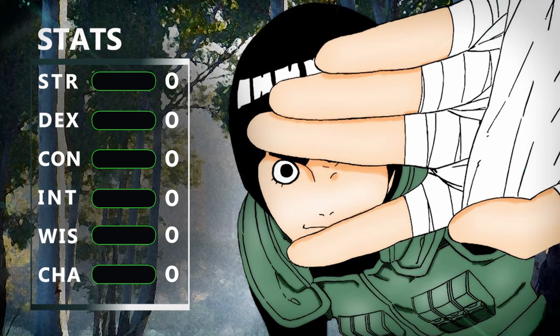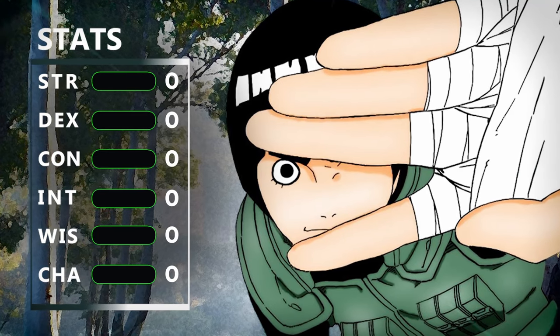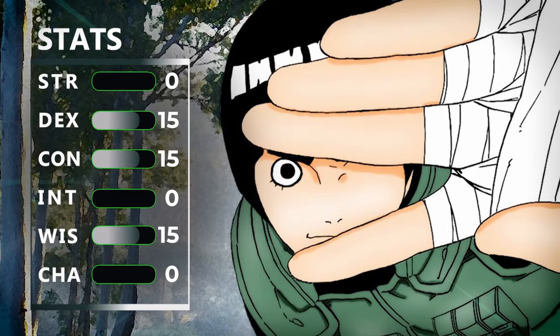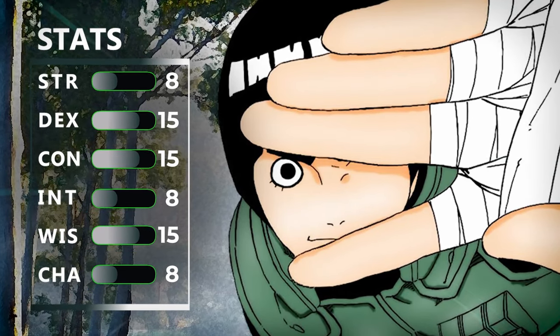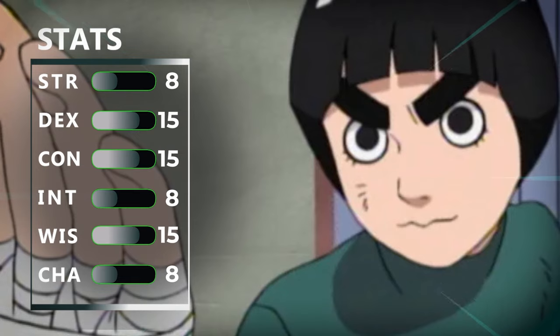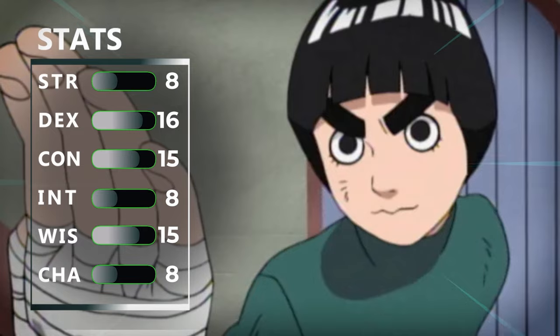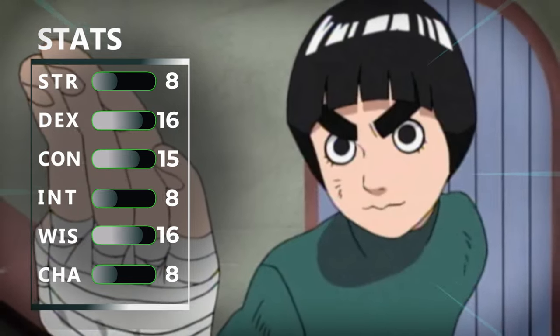Now it's time to choose some starting stats. We're gonna min-max this a bit — Rock Lee is super nimble, so we're gonna max out our dexterity, constitution, and wisdom, meaning we have to dump our strength, intelligence, and charisma. Then we have two points left over from our racial bonuses, so we get to put one point into dexterity and one point into wisdom, bringing them both to 16.